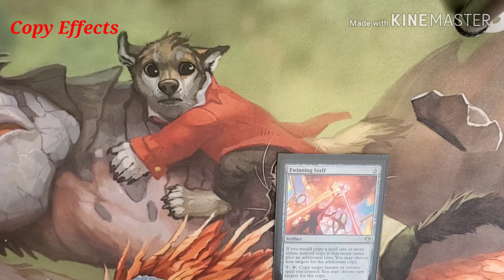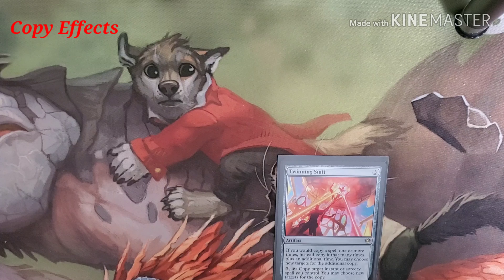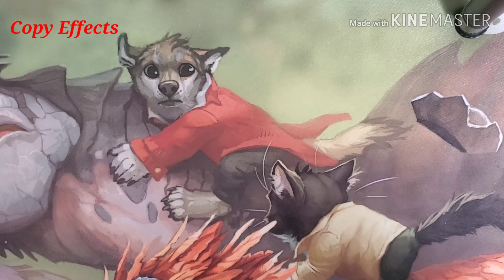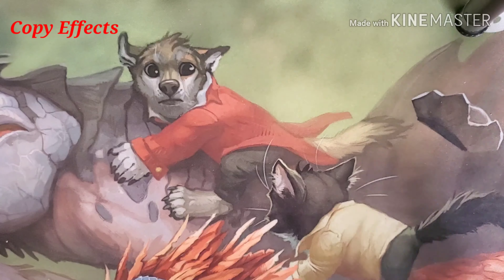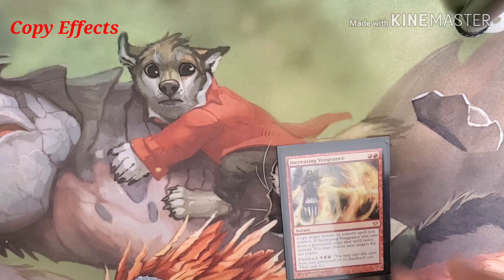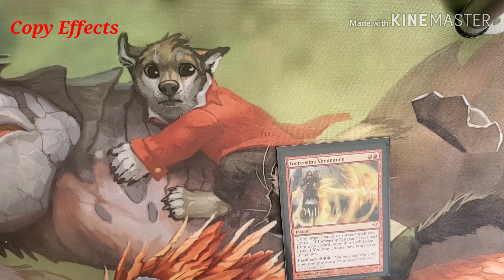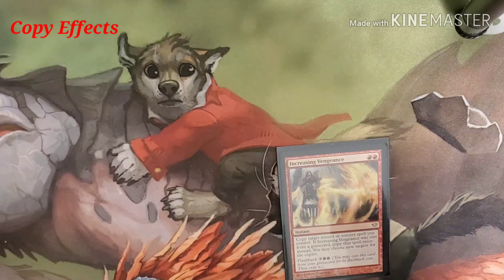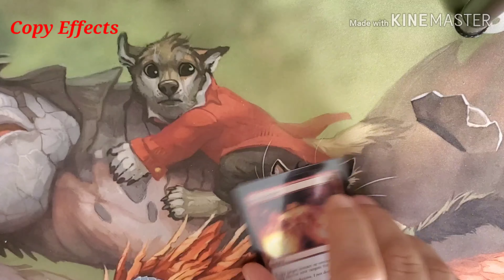Twin Inn Staff costs three mana — an artifact in this precon that lets us copy a spell. Whenever we copy one or more spells, add one counter to it. Tap it with seven counters and we get to copy another spell. Narset's Reversal is two blue to copy an instant or sorcery. Increase in Vengeance costs two but also has a Flashback cost of three and two red, and if we cast it for the Flashback cost we get to cast it twice. Reverberate is red red, which lets us do the copying as well.